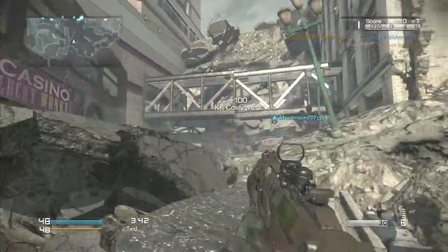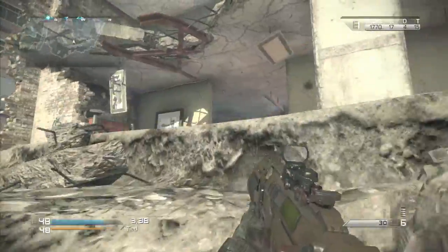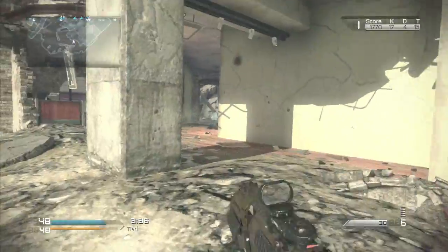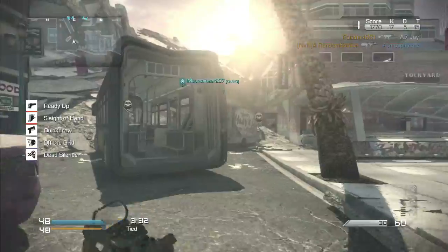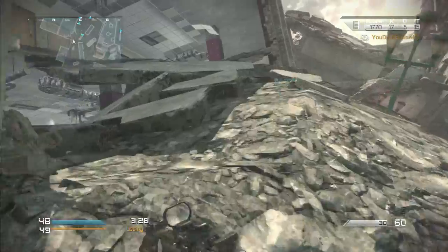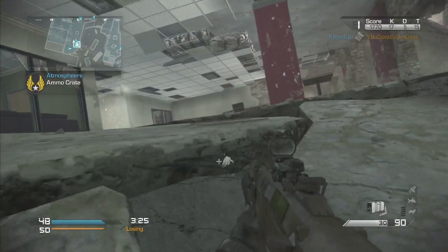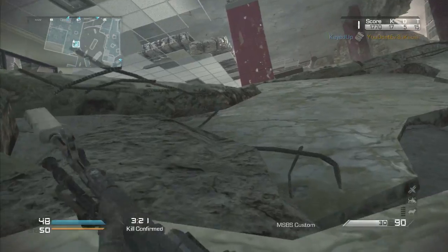The third perk is in the Handling section, all the way to the right — it is Quick Draw. This is so you can zoom in faster. As a player like me, people use submachine guns and all these things, and I need to be able to win the gunfight. This helps put me at an advantage by zooming in quicker.